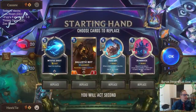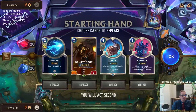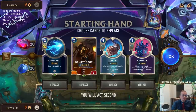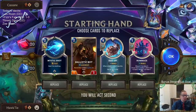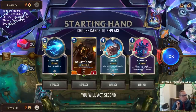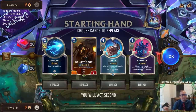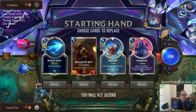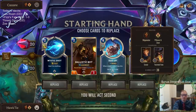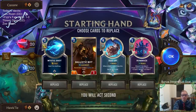Two days ago we were in the middle of Platinum and now we're in Masters because we went 34 games in a row — we won 33 out of 34 games, which is crazy. It wasn't any single deck — we did our normal thing where we play five games with one deck, then switch, play five games with another. We just kept going 5-0, 5-0, 5-0 — 33 out of 34 across seven different decks.